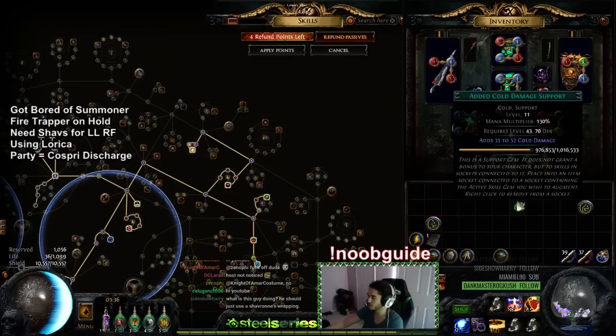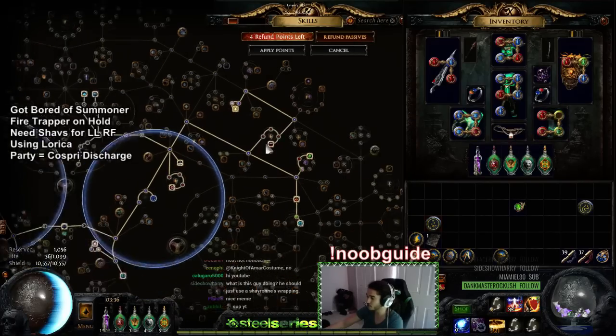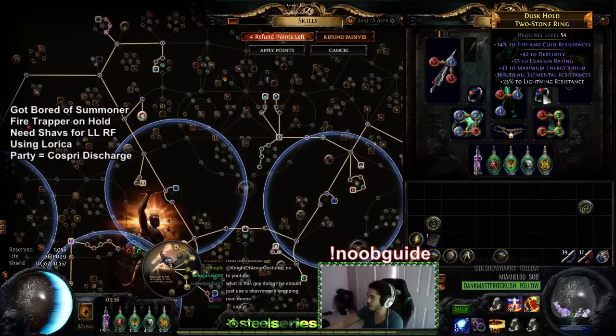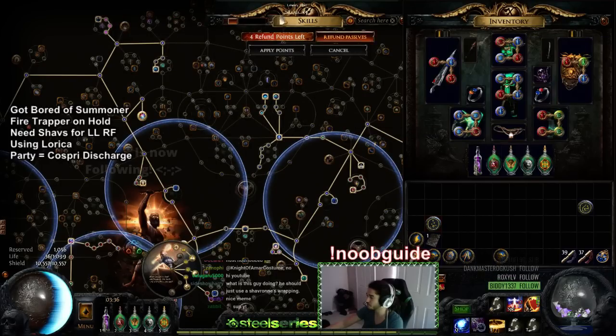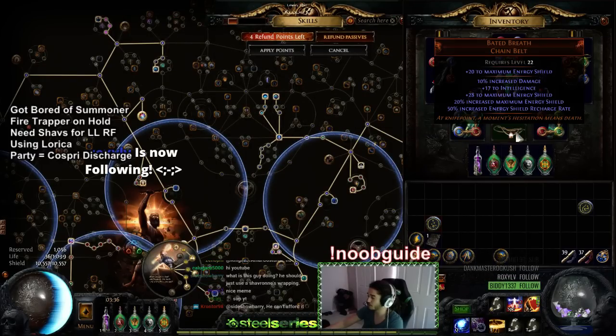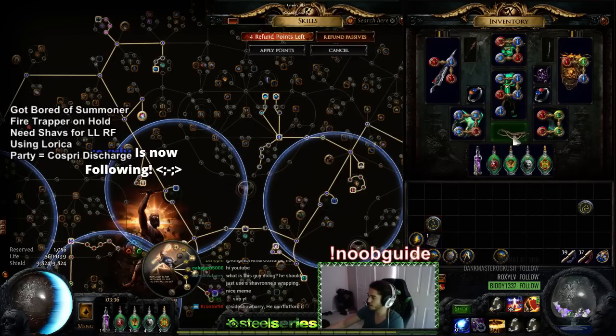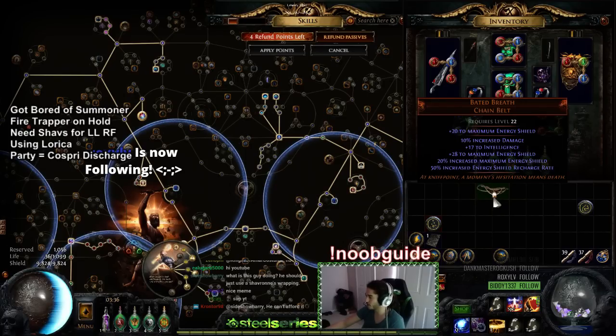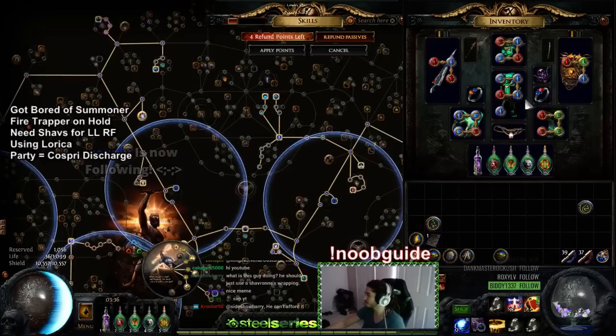Ideally you could drop a Purity and run something like Blasphemy Flammability — that's totally fine, I just can't swap things out right now. On my boots I'm using Sin Trek, which are about one chaos. I've got Shield Charge, Added Cold, Faster Attacks, Fortify. Personally I'd prefer Increased Critical Strike Chance to help keep up Elemental Overload, but I don't have added elemental damage on my rings. For my belt I'm using Baited Breath, which gives me about 700 energy shield and is going for one chaos.